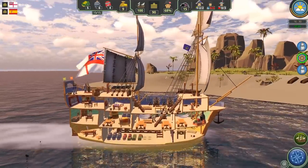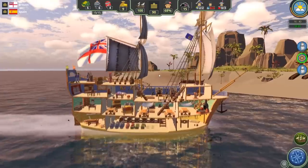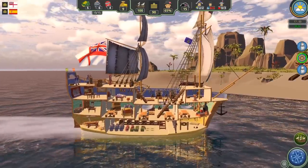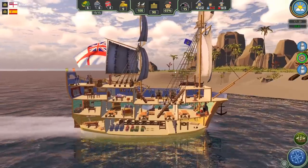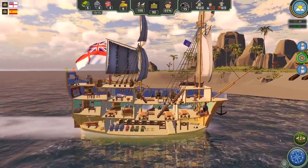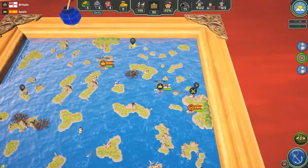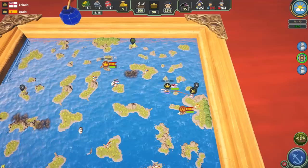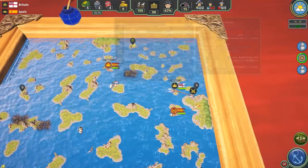We succeeded the escort mission and got a little gold and gunpowder. Now we're on to another friendly escort mission. We haven't leveled up yet, but we'll be able to once we get enough gold. Right now it's just continuing some minor missions — this is very early game, a pretty basic quick look. I do anticipate the game will get more complex and deeper as we progress. You can see Spain over here — their rank is better than ours; they're actually at Commodore rank, one ahead of us.